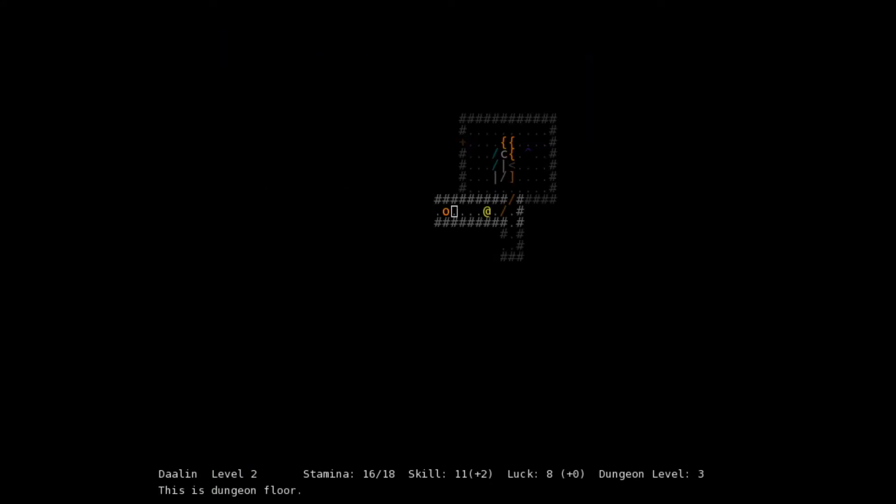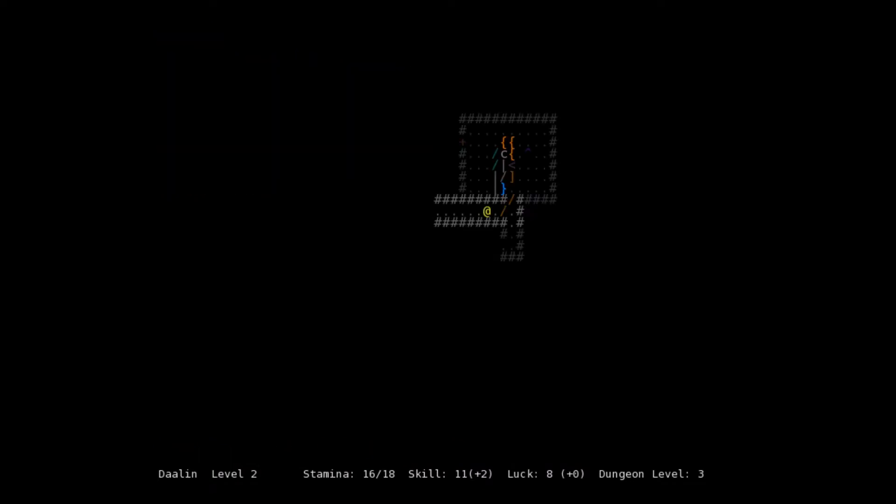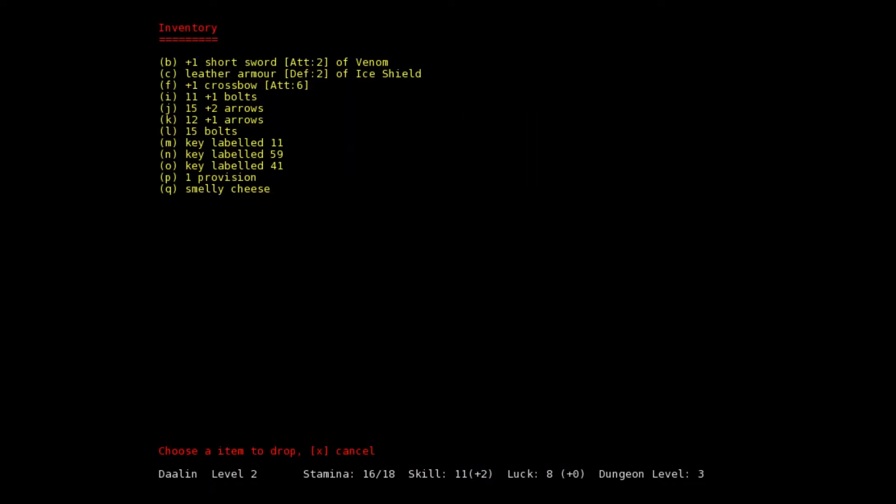Let's get out of here — close this door and see if he comes and opens it. He did. Here we don't have to worry about him shooting us. We pick up some bolts and glowing leather armor. It's defense 3 versus our defense 2 ice shield — might as well use that. Our defense is a little bit higher now. Let's drop the old leather armor of ice shield.